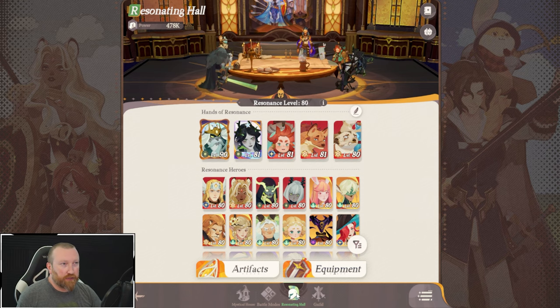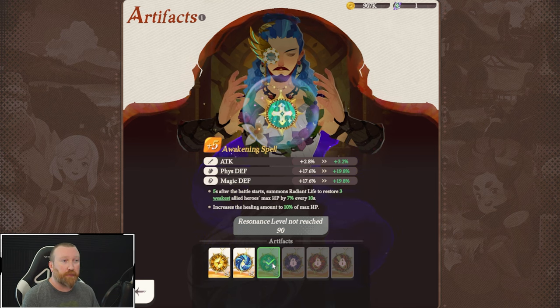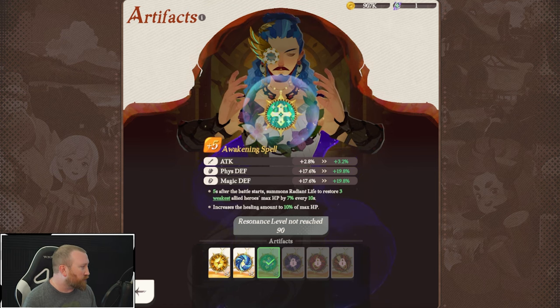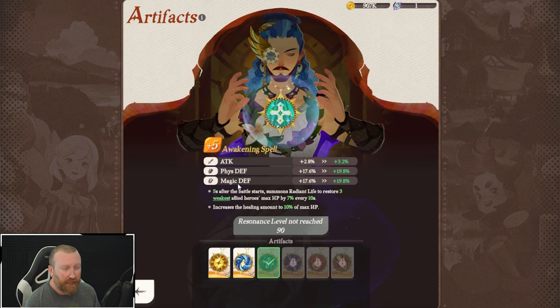Artifacts are something you are introduced to very early in the game. This is essentially what your character is doing in combat — you have this little medallion thing that is going to power up your team. Awakening Spell is going to be the first one you receive. This one is a very solid, well-rounded artifact. However, besides like the Dragon Dream Realm and things like that, you're mostly going to stay away from this one. Awakening is really good on that one and whenever you need to provide healing because it has attack, physical defense, and magic defense — however, it's not the end-all be-all answer.